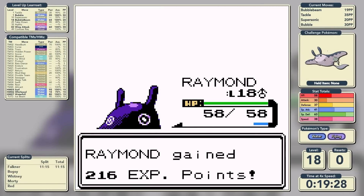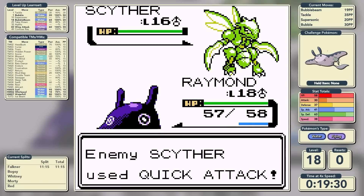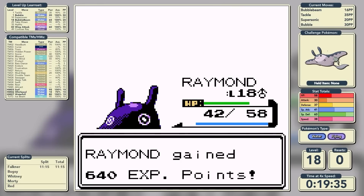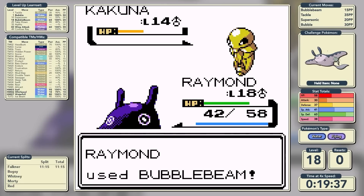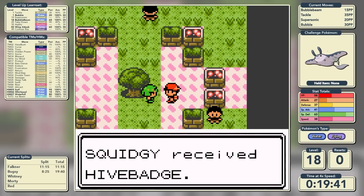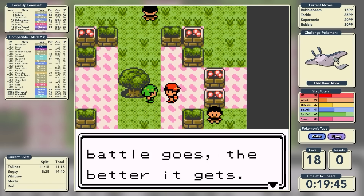Bugsy is a Bug-type specialist. He leads with a Metapod that goes down in one shot, and we're on to Scyther - a three-shot with Bubble Beam. Our final Pokemon is Kakuna, a one-shot, and with that we have defeated Bugsy in a time of 20 minutes and 40 seconds on the nose.